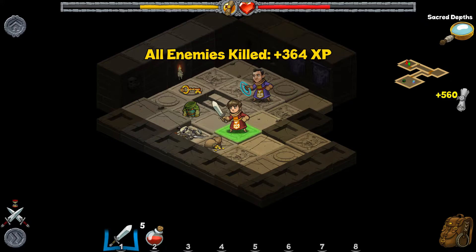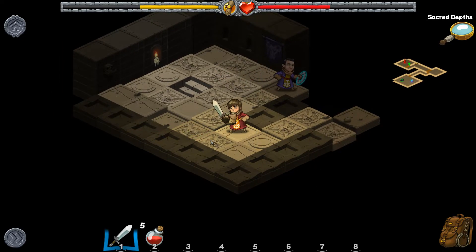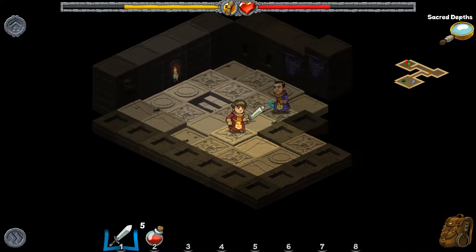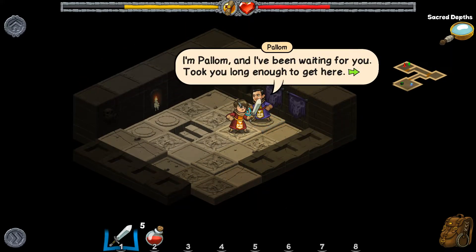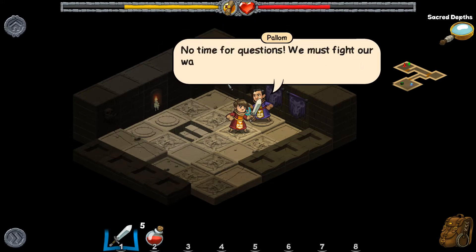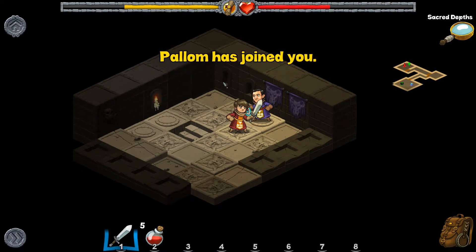All enemies have been killed. We come back — and there's a character. 'Hello, who are you?' 'I'm Palam and I've been waiting for you — took you long enough.' 'Do you know who I am?' 'Not specifically, but I know that magical scroll brought you here because we need you.' 'Who's we?' 'No time for questions — we must fight our way back to the portal. You'll learn more when we're safe.'